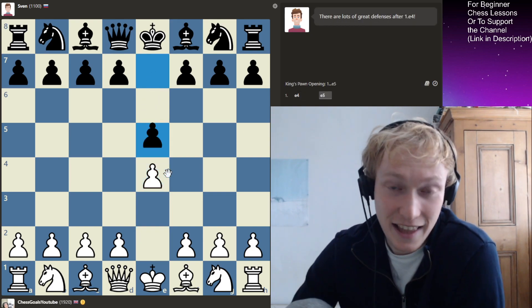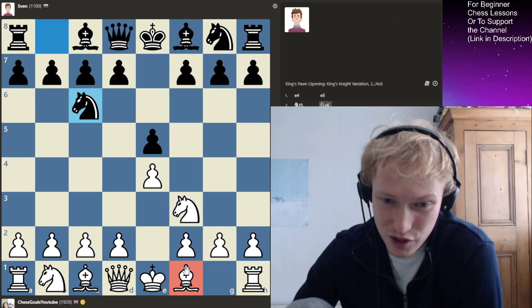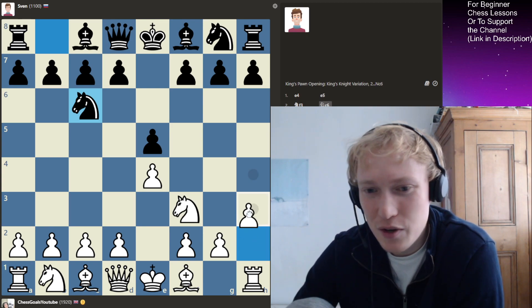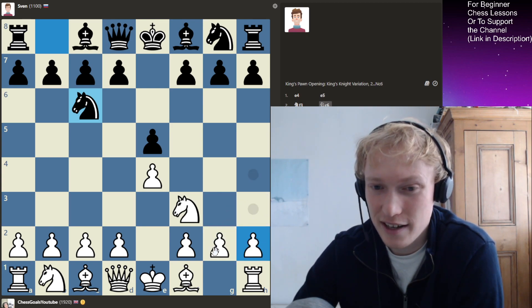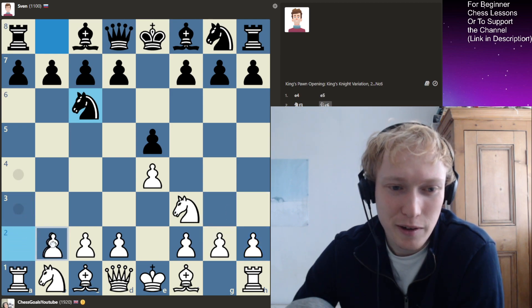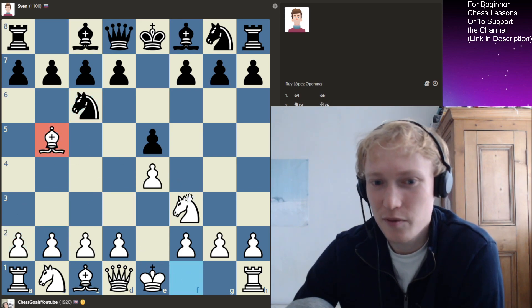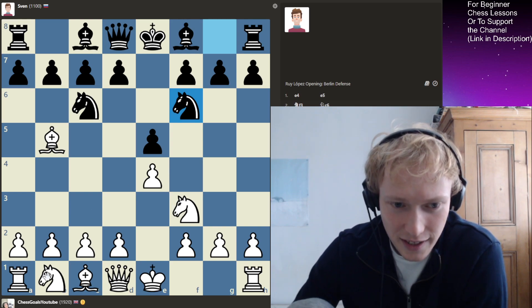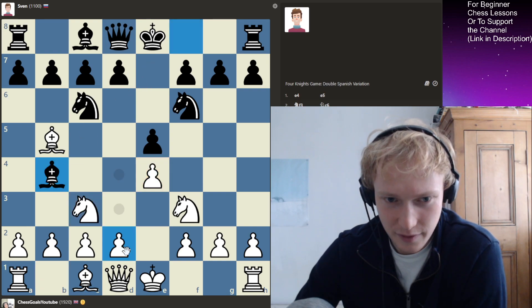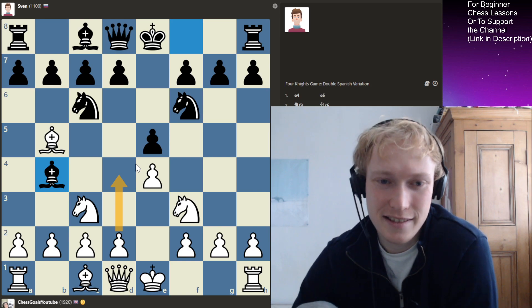So how to attack an 1100? Well, the first stage is to just develop your pieces as rapidly as possible. I'm not going to do any little moves like this, which I used to play when I was this rating - I used to throw in a3. None of that. Two moves, two pieces out. Knight out, let's defend the centre.